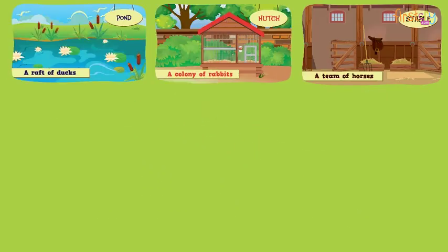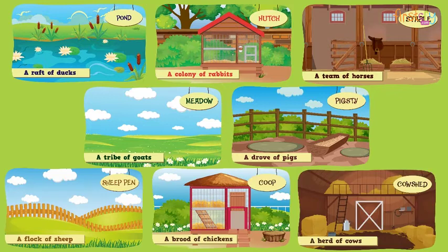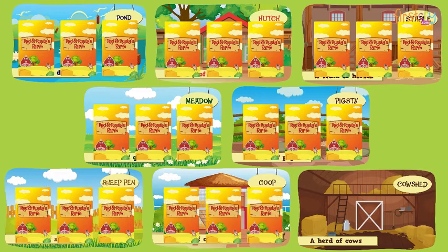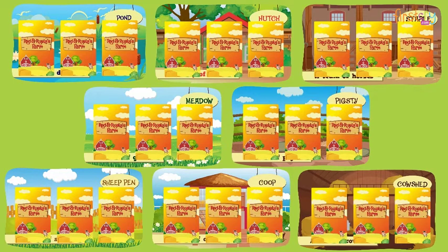To play one of the games, spread out all the animal home tiles. Shuffle the cards and place three cards face-down on each animal tile. On your turn, turn over any animal card.